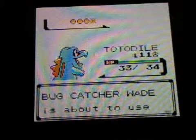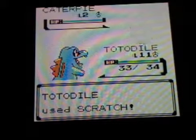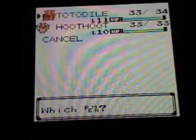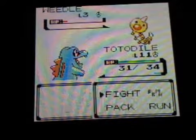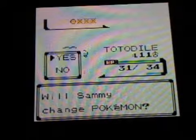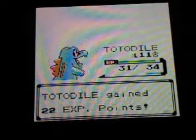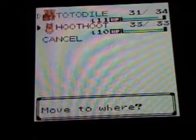Oh, level 11. This guy has got like four Caterpies — it's going to be so annoying. This episode will be covering Sprout Tower. Sprout Tower is a good place to go. Let's quickly switch to Hootoot to get it to level 11. I'm just going to be doing alternate leveling up.